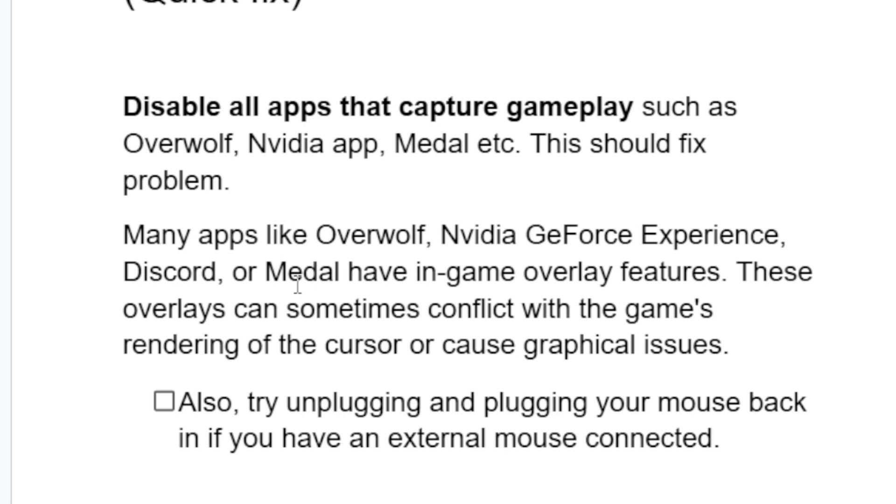Many apps like Overwolf, Nvidia GeForce Experience, Discord, or Meadow have an in-game overlay feature. These overlays can sometimes conflict with the game's rendering of the cursor or cause graphical issues. So the best way is to disable all the apps that capture your gameplay.